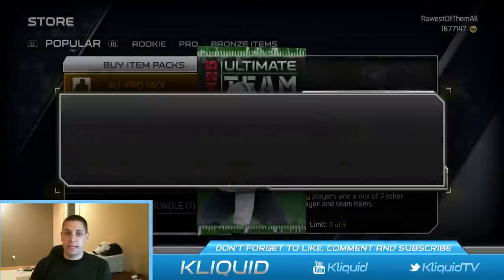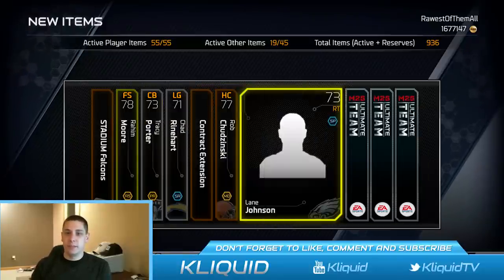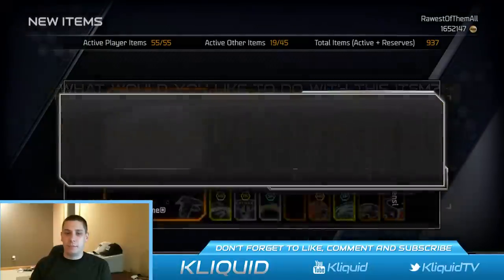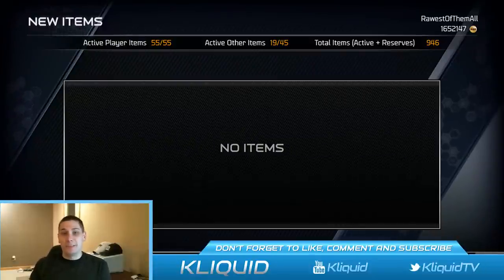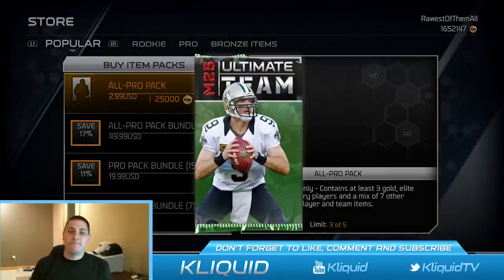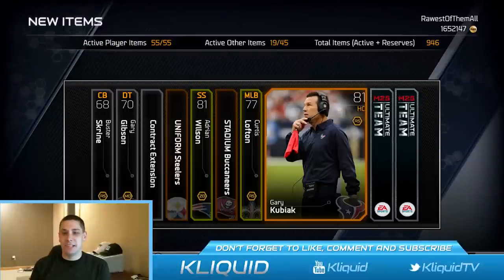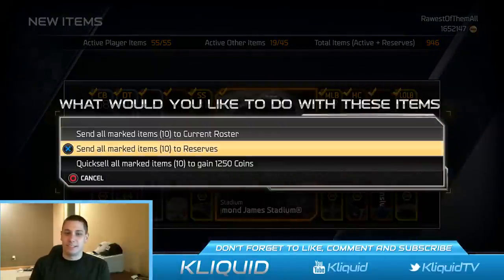We've still got three more all-pro packs, hopefully something decent. Lawrence Taylor rookie legend — another awful pack, just awful. I guess this is kind of what all-pro packs are, to be honest. I haven't really been much of a pack opener throughout the year, but since we're getting close to the end of MUT I figured I should open some packs to maybe get cool stuff to give away. But yeah, this is probably why I didn't open packs often — I just get wrecked. Occasionally I get epic cards, but mostly mediocre gold cards that don't go for anything.